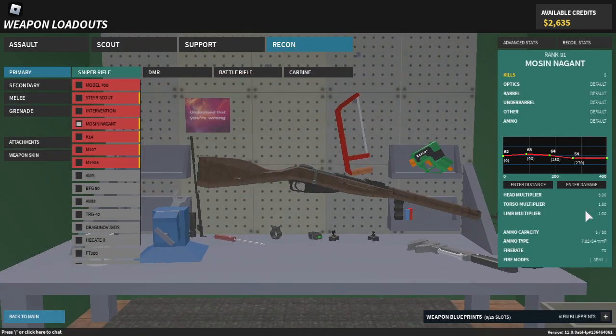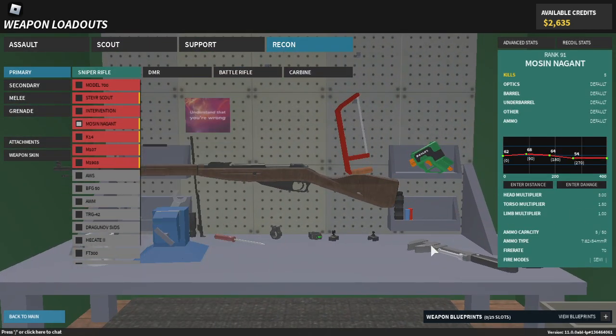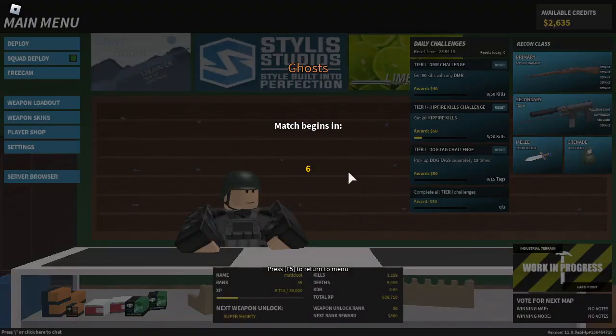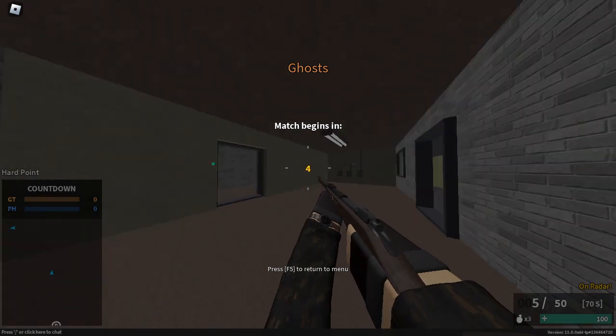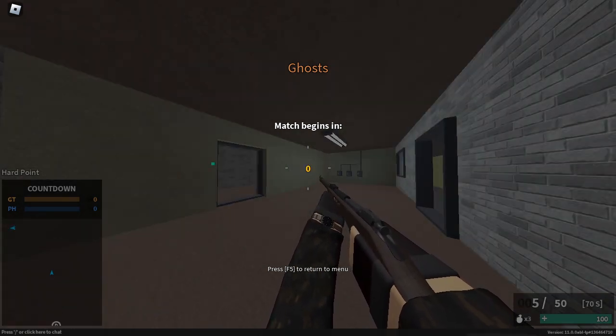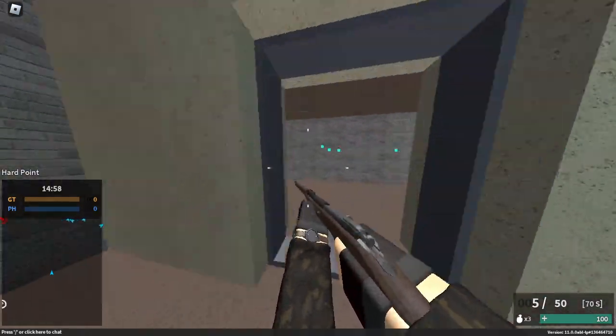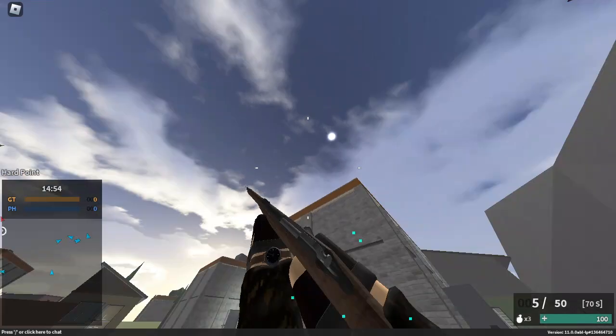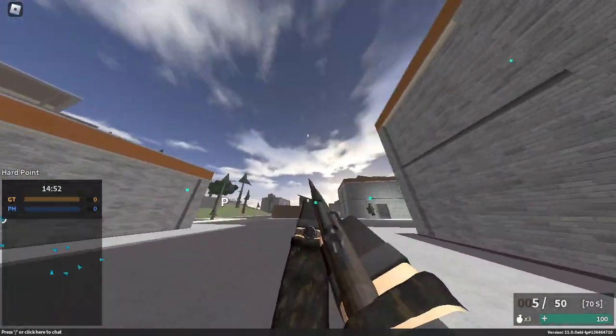I'm switching to the Mosin to feel the difference — they may have changed the reload sounds. I wish they had a button to view the change logs in-game, that would be really nice. I think there's a way to view them somewhere. If someone could point that out to me that'd be great. The skybox is kind of nice.